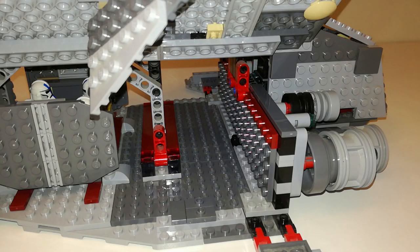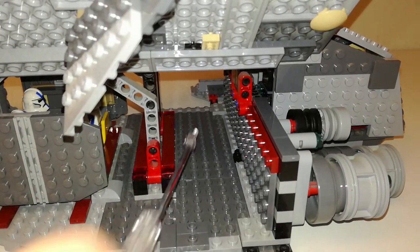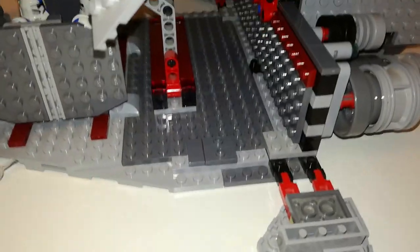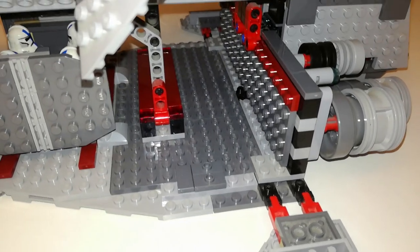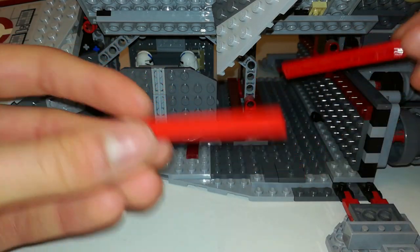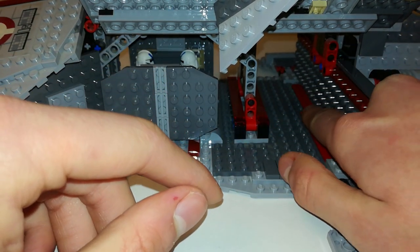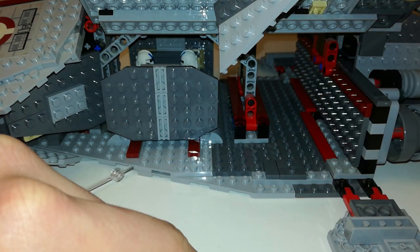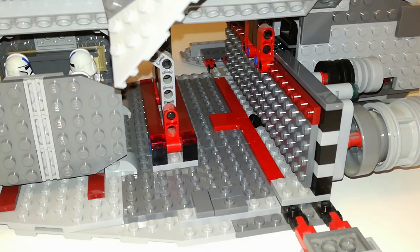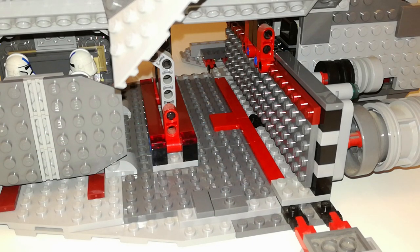Now for this back section over here we are going to have to do some preparation first. I covered the back wall with some plates and tiled off this black Technic beam over here with some tiles. I also added these two jumper plates and a tile for the cannon. Then you're going to need two of these 1x8 tiles — I chose red because I had them in red and they kind of match the interior, but you can use any color you have. You also have to remove all the cannon stuff if you haven't already.